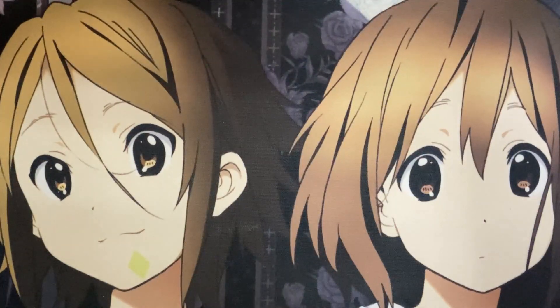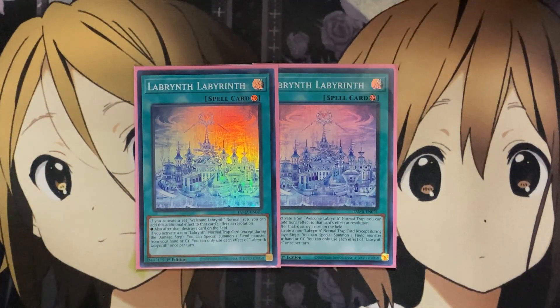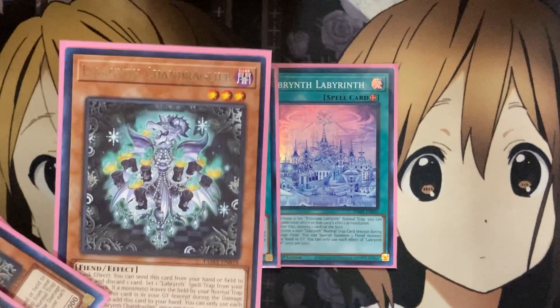That is it for the main deck monsters. For the spells, the only spell I run is two copies of Labyrinth Labyrinth, your field spell. If you activate a set Welcome Labyrinth normal trap, you can add an additional effect at resolution to destroy one card on the field — so it's a very useful bonus destruction on top of Welcome Labyrinth. And if you activate a non-Labyrinth normal trap card, except during the damage step, you can special summon one Fiend monster from your hand or graveyard, giving you more monster presence that Stove Torby and hand presence that Shang Draglier also provide.